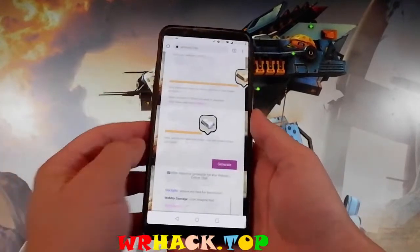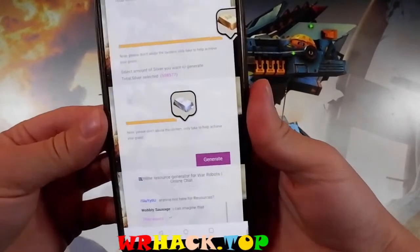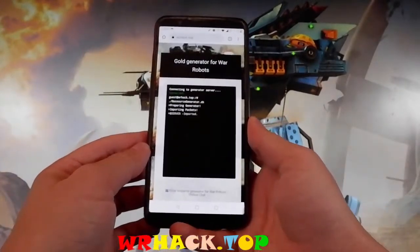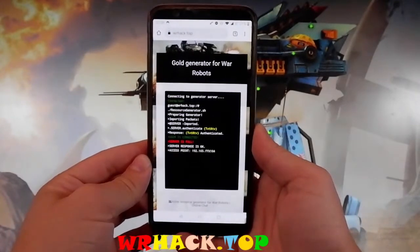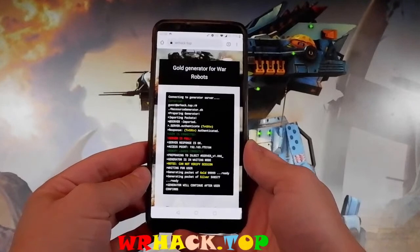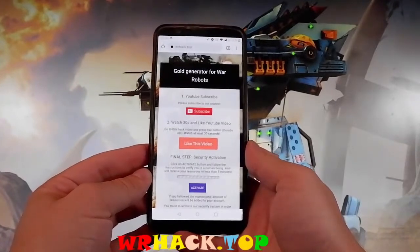The next step is super easy: you need to tap on the generate button to basically start generating all the gold and all the silver for your War Robots game. Now for the generator to actually add them, there are a couple more steps that you need to complete and I'm gonna show them to you right now.